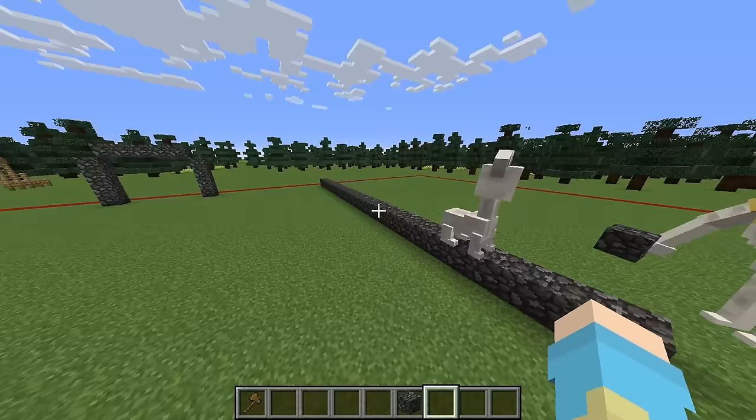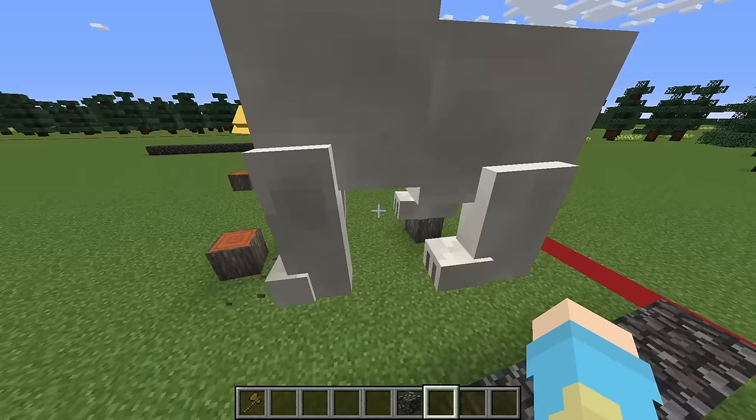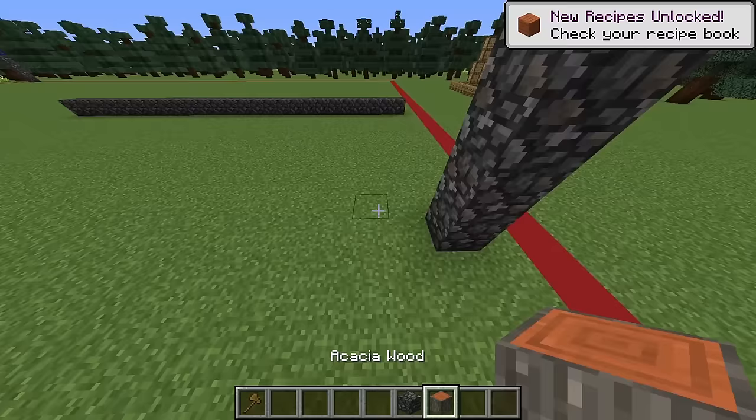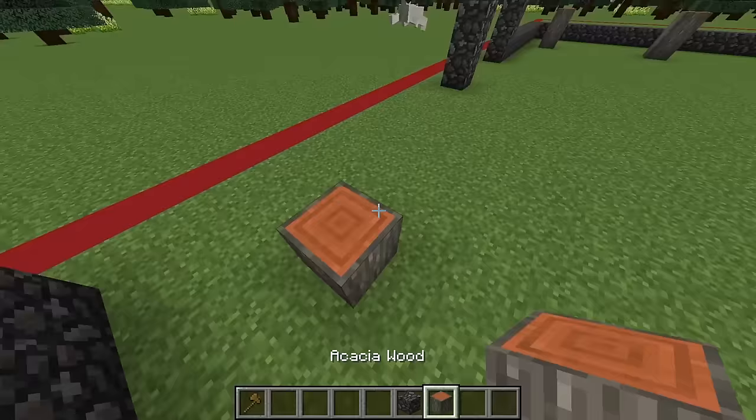And then we're gonna have to find a spot here, probably right here. Then we're gonna build up and space it maybe five. There we go. And we're gonna do this on each side — one, two, three, four. And then we're gonna build this up like this to build our little trees in a bit. But before we do that, we're gonna need to combine this area right here. Wait, why don't we just place tree saplings instead, zookeeper?